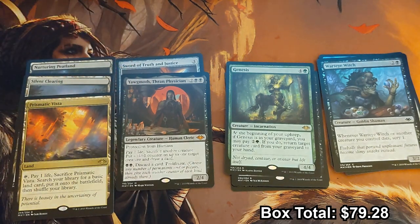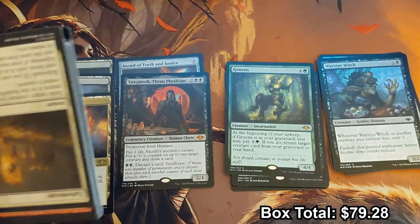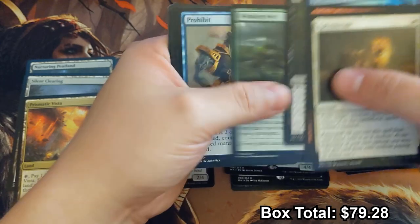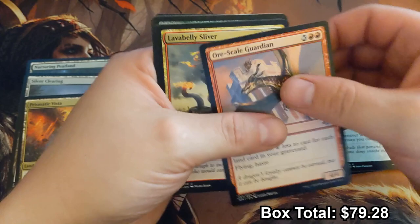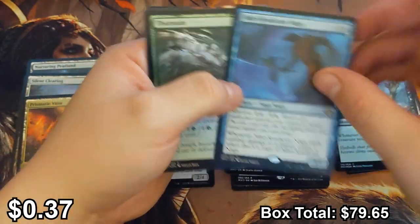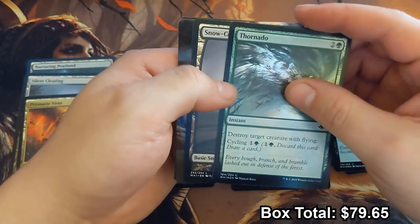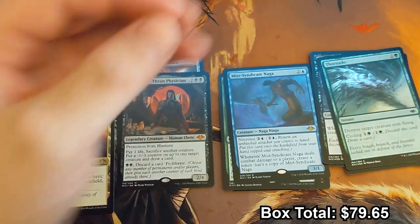I should probably show that I'm opening these on camera and not seeding my packs or something, but we're already doing pretty solid. On to the uncommons — Miss Syndicate Naga. I wonder if ninjas will ever actually make themselves into Modern, because I know they're actually a good tribe in Legacy, but I don't feel like spending two thousand dollars on seven lands.